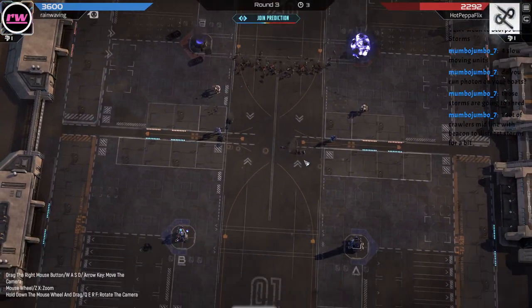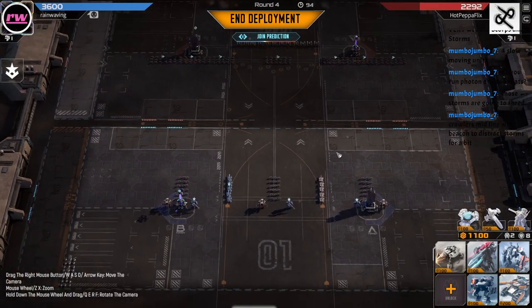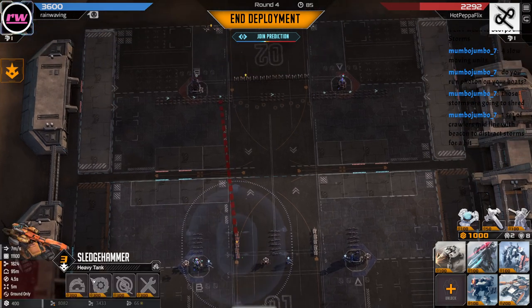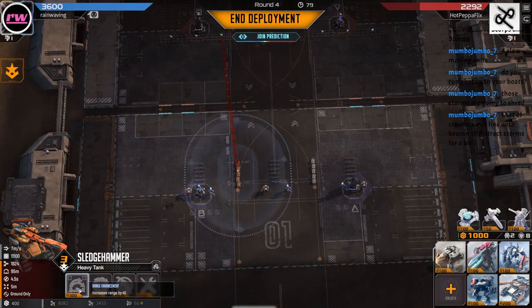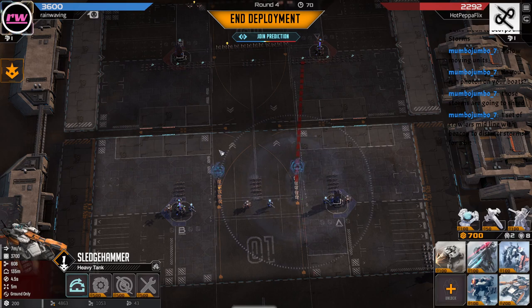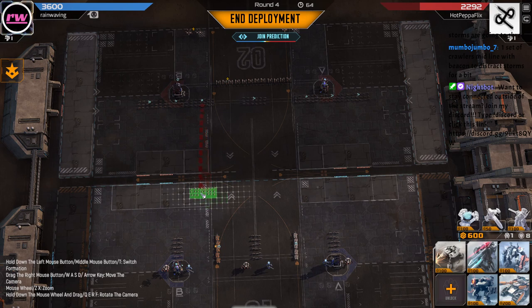I'll take a bunch of crawlers midline with deacon to distract storms for a bit. Let's skip here. Let's upgrade these tanks again. Let's get range on the tanks — range on the tanks effectively does the same thing as keeping them back a little bit, kind of. Let's go crawler.